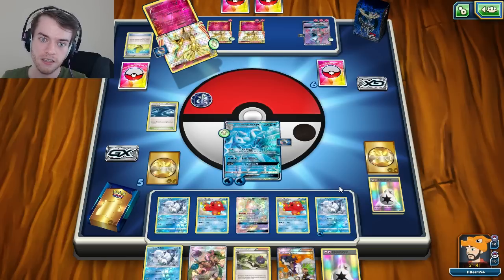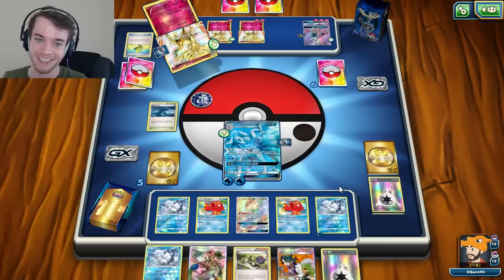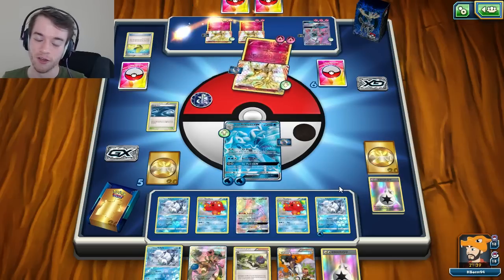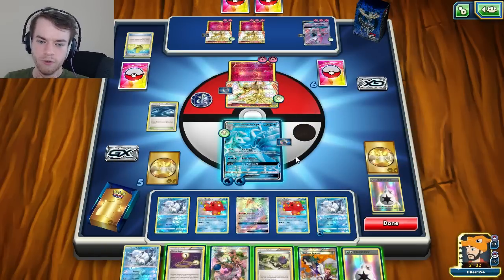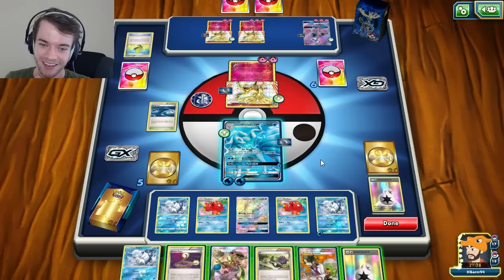He's used so many energies. Now I feel a lot better. If I can hit a Field Blower on this turn - which I'm actually going to do with Mallow right now - I just hope it's not prized. I want to get rid of those Experience Shares so he can't just keep stocking energy down. Ever since Field Blower came out I don't think Xerneas Break has been that good. Most decks run two Field Blowers, this one only runs one.